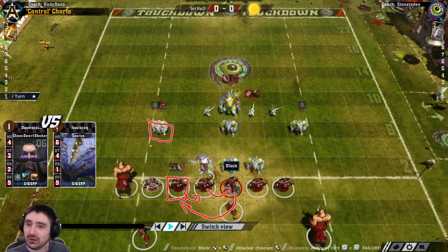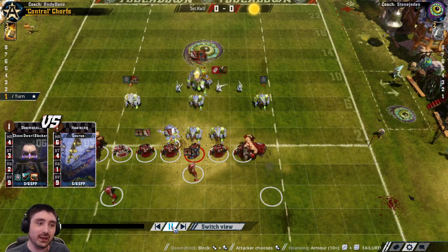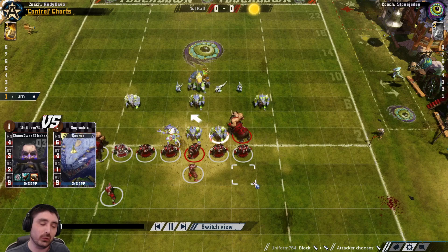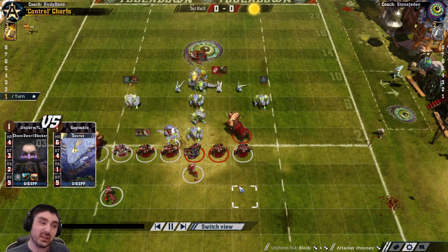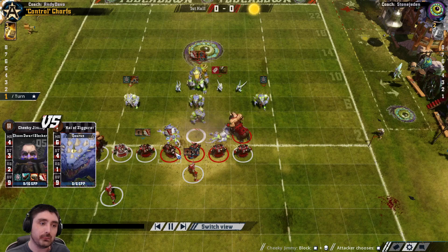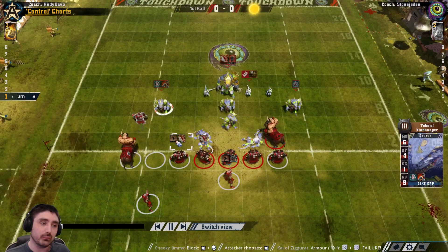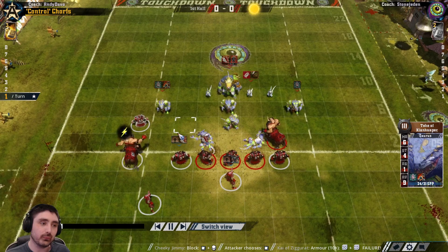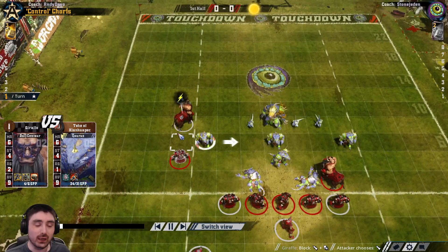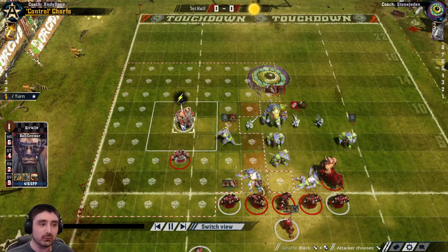We want to go isolate this guy, blitz him and cause some damage. Now I've got to play around the problem I've caused myself. We can see this is going to be a problem, so now you've got to throw a straight forward block which is rubbish. We get the push which is awful and we don't get the follow-on hit. That's our own fault. Person to blame? Me. It would be ideal to punch with block rather than without, but never mind.